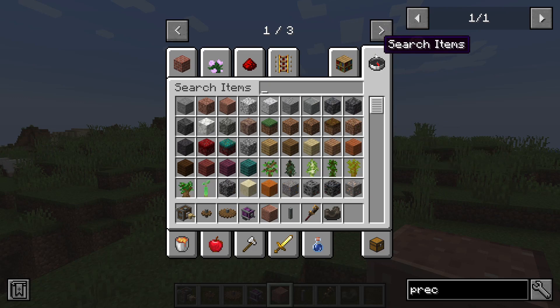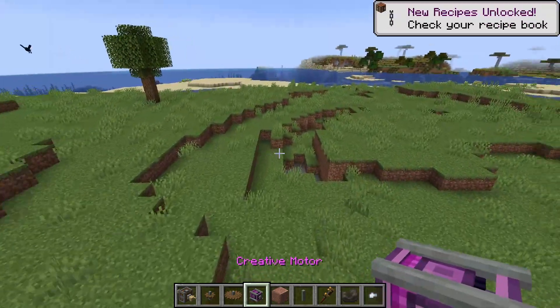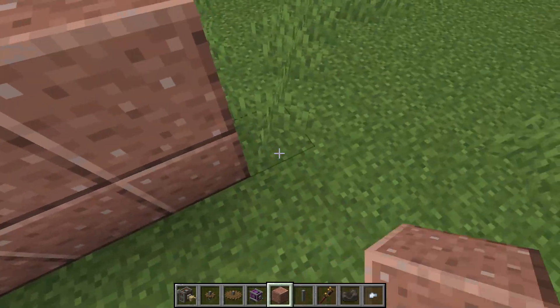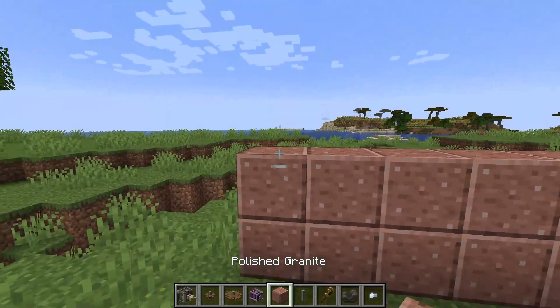You're gonna want to have all of this stuff in your inventory — besides this one thing, because we can't get that. So you want to make a contraption like this, and you want it to work like this.